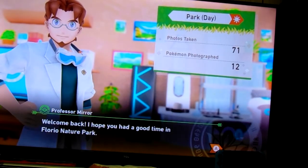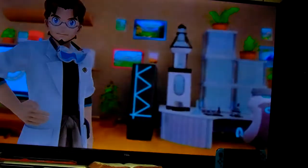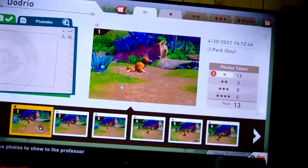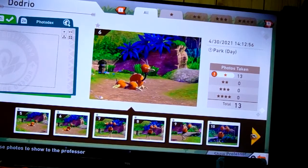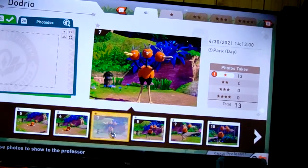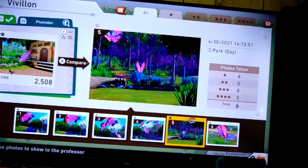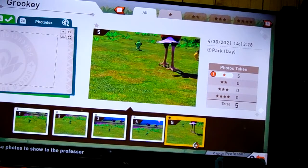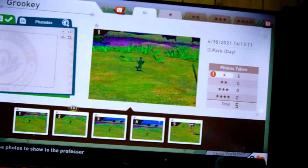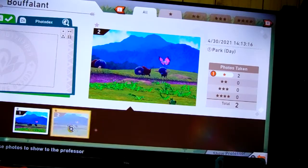Welcome back - I hope you had a good time in Florio Nature Park. Just like before, choose one shot per Pokemon. Okay, I got Dodrio - I took 13 Dodrio shots. I kind of like that one because it's standing, so I'll go with that one. Vivillon - I took about six. I'll take this one because it shows him mainly. Rookidee - I need a close enough shot. It's not the best one, but I'll take this one. Buffalant - let's see Buffalant. I'll do that one.